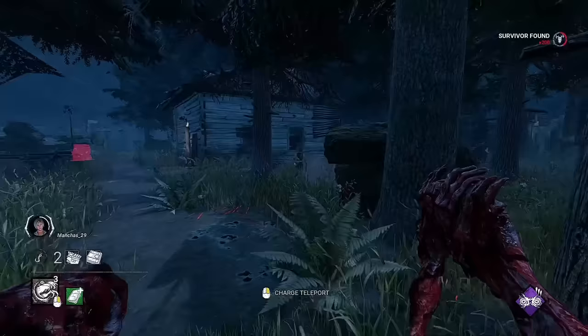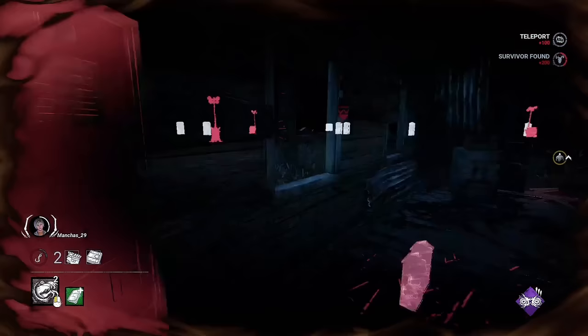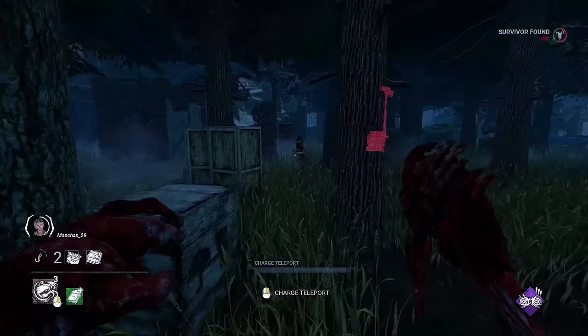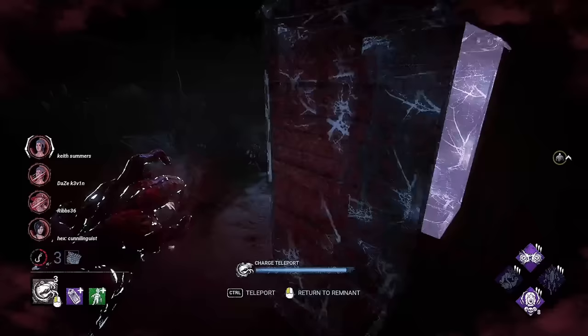Many survivors will try to bait you into teleporting, either by running straight at lockers or pretending not to be paying attention — these survivors will juke back last second when they see you teleport. As a Dredge, you can sometimes counter their mind game by charging your teleport but not actually teleporting. Some survivors may double back early believing you are teleporting. Just be careful with this strategy, as it will reduce your movement speed slightly.